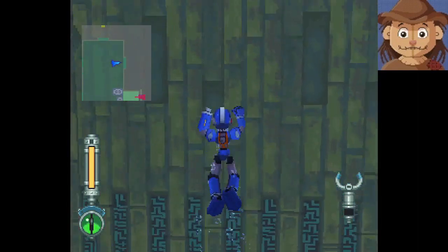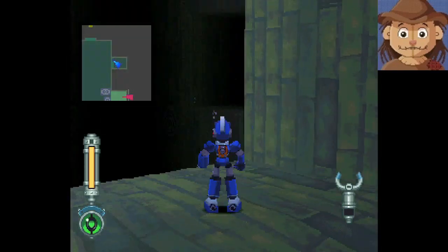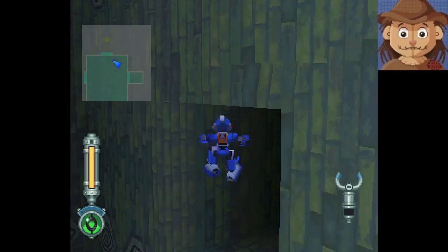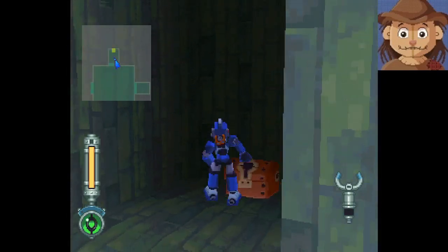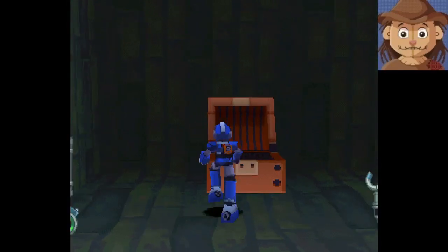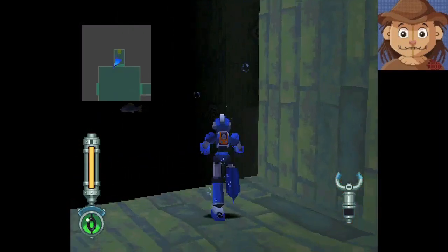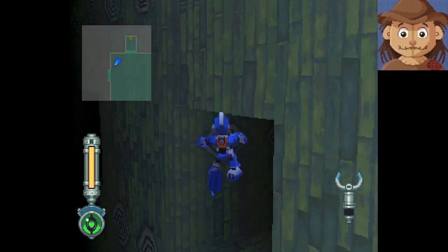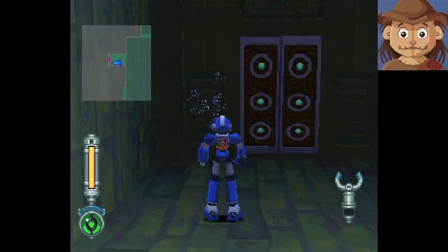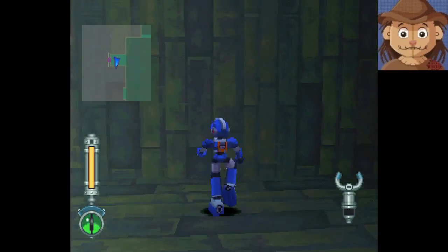I can just make that jump — that's good. I might be able to jump over to that one too. Yes! This way I don't have to move the box around, so that's pretty nice. 4,000 zenny. What do we got over this way? Can I do it again? Yes! A door. There's another door up high here.